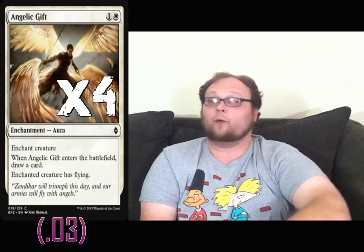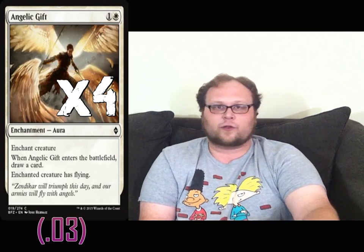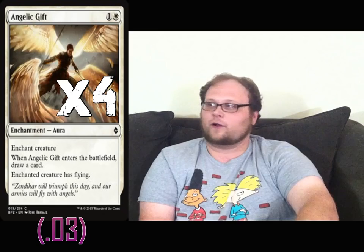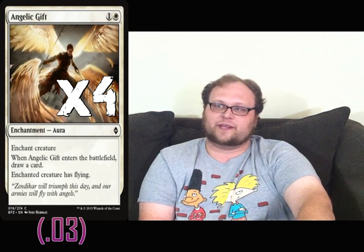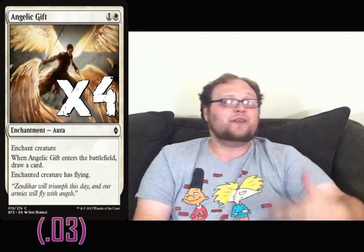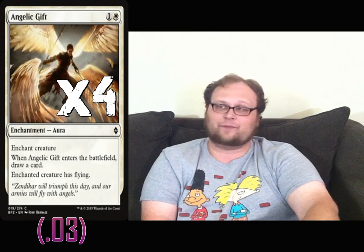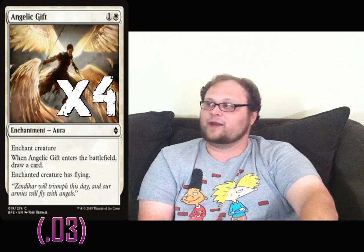We're playing a few two-mana Auras, which is important especially if we miss a land drop on turn four. We're playing four copies of Angelic Gift in the deck. I know Griffboon gives flying, but I want as many ways to give flying as I possibly can, because it's one of the more relevant things you can do with a Graceblade Artisan. The fact that it also draws you a card is the real draw here — no pun intended. It gives Graceblade Artisan a sudden 4/4 flying boost, and at just two mana it's really, really efficient.